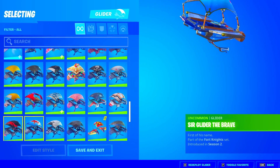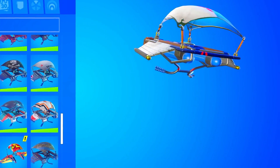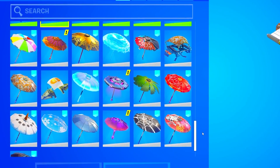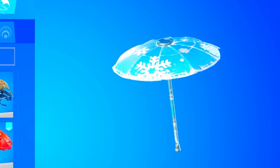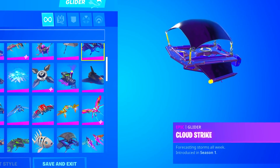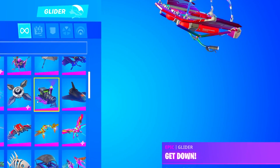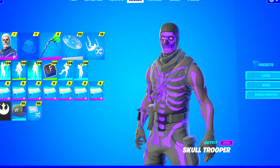He also does have The Brave, which is actually a Season Two umbrella, and it looks like he got almost all of the umbrellas from each season as well. He does also have the Snowflake Umbrella, which is a Season Two exclusive umbrella. He also has the Cloud Strike — I actually love this glider so much — and the Sparkle Specialist glider as well. So this guy actually has a lot of rare gliders.